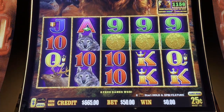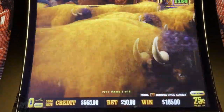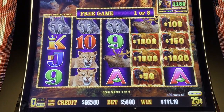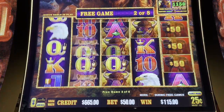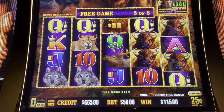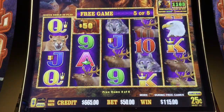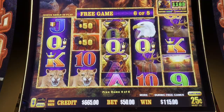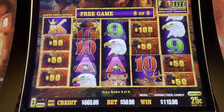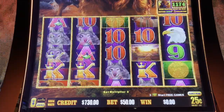All right, guys — free games! I wasn't even paying attention. Let's see what we can do. Look at those numbers, guys — some big ones. All right, two coins. We'll re-trigger here again — we need eight of the money symbols.